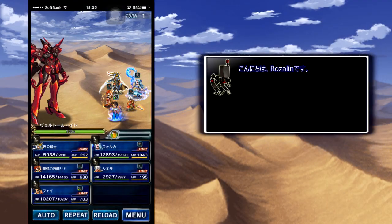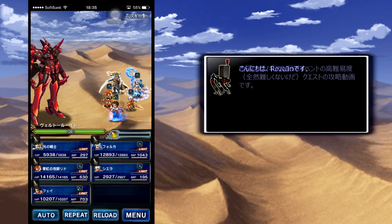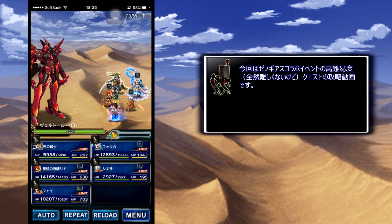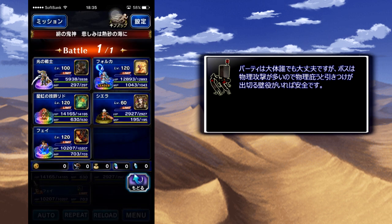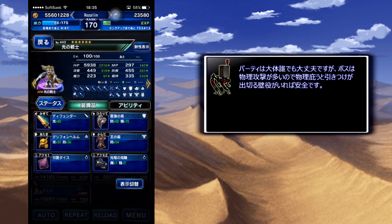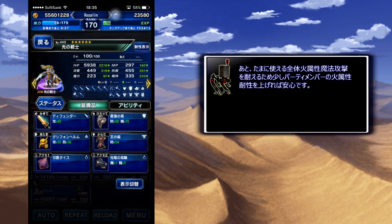Hey everyone, this is Rosalyn and we're doing the challenge event for the Xenogears collaboration that's going on right now. As you can see, here's the party I'm using. This fight's not hard — I'm just going to show why I have this party. I'm using a Warrior of Light with 100% dodge and some fire resistance.